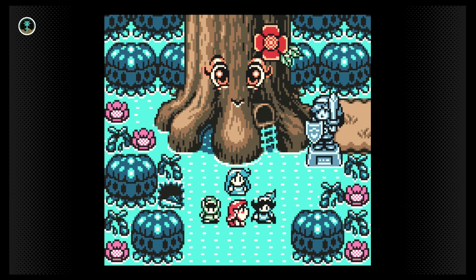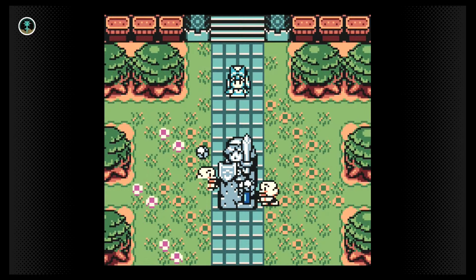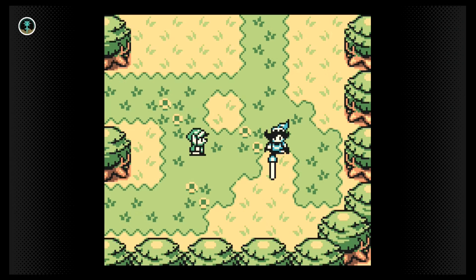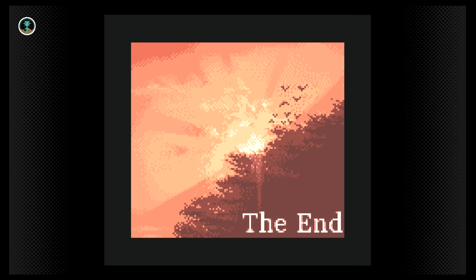For now, Labrynna is saved. As the credits roll, we see happy scenes all around. A statue has been erected in honor of Link and placed near the Maku Tree — in the past, we see it was commissioned by Queen Ambie. Nayru again sings to a captivated audience. Link teaches Ralph how to be a true hero. And yet, the danger still lurks, and another adventure lies ahead. The adventure continues in Oracle of Seasons. Next week, we'll talk about the world of Oracle of Ages before closing the book on this game and moving on to Seasons.